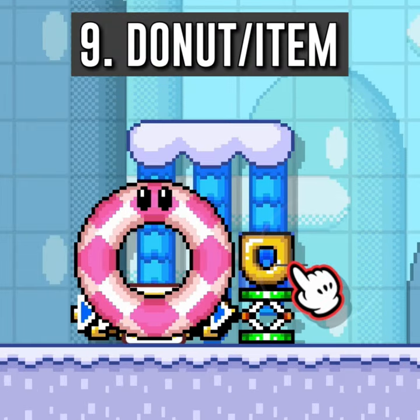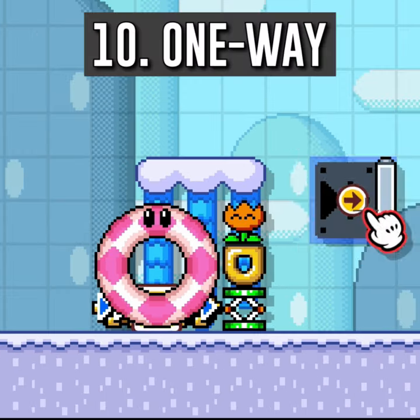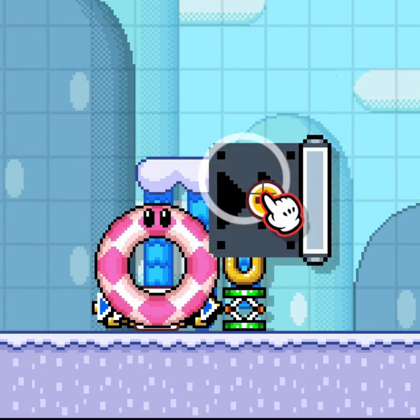Add a donut block right above the trampoline with whatever item you want Mario to be able to buy. Add a one-way wall right above the donut block facing down.